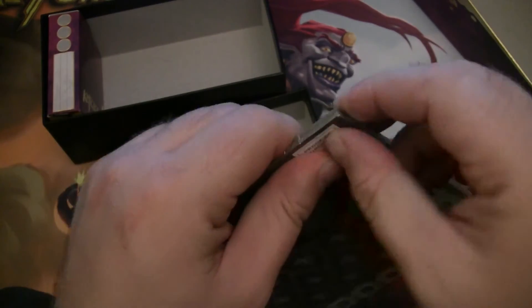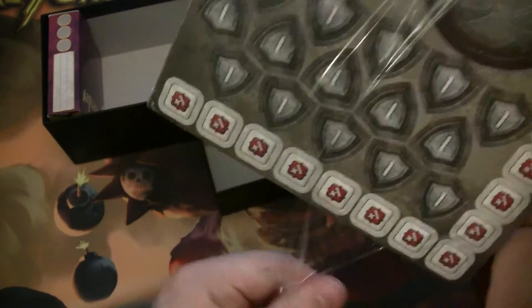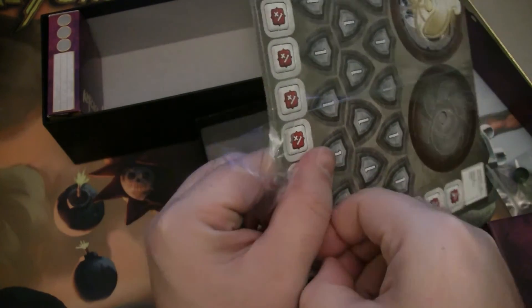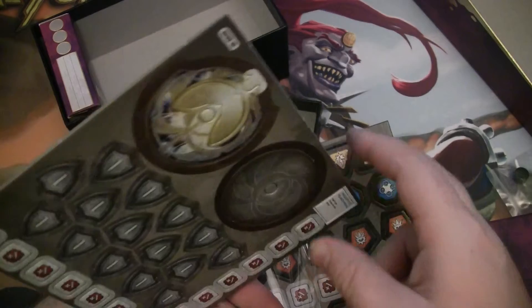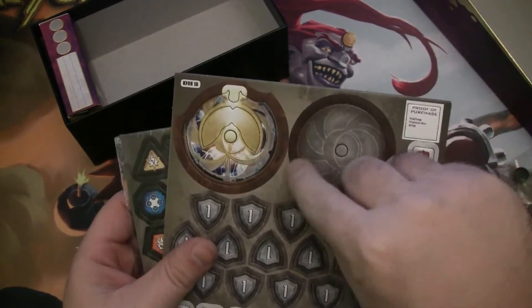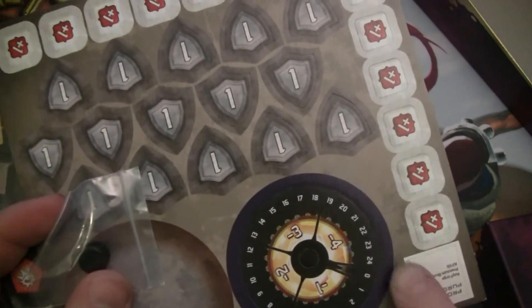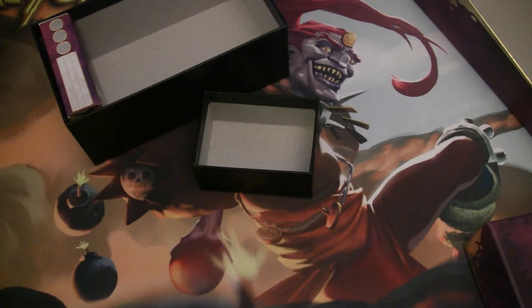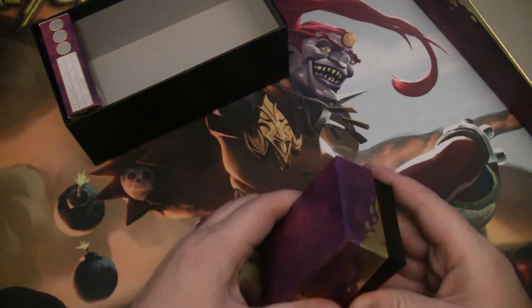I actually want to open that because I want to see if they are two-sided, like if they show broken armor — or if you just take them off. Yeah, they're just take them on and off. And then this is the dial for tracking. You put that together with the little pin here. Somebody pointed out it has a nice little zero, which the acrylic ones do not, funny enough.